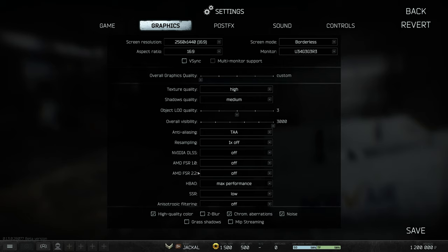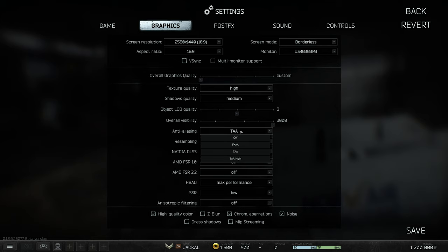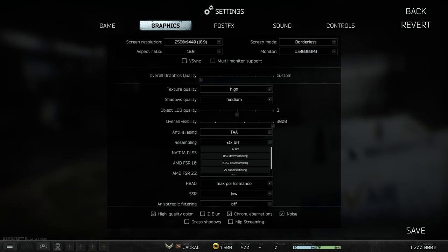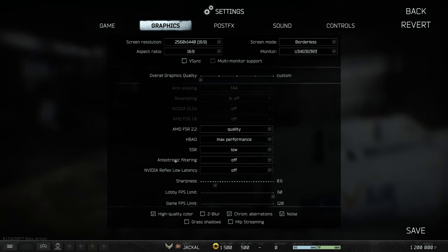I'd recommend playing with AMD FSR 2.2 on quality for the best visibility and performance, even if you're on NVIDIA — DLSS makes the game seem needlessly blurry. If you don't want any upscaler, use Anti-Aliasing as TAA or TAA High, then scroll down to sharpness and raise it until the game doesn't look blurry — maybe one step beyond that. Don't max it out as it gives a permanent painkiller-blur effect. Resampling I'd leave at 1 for best performance and visuals.